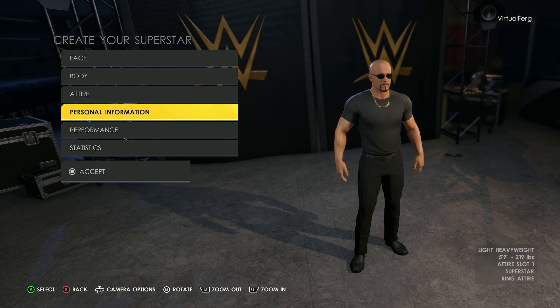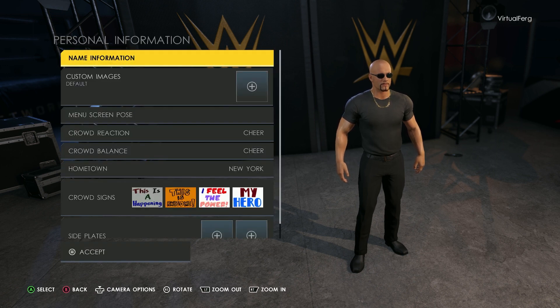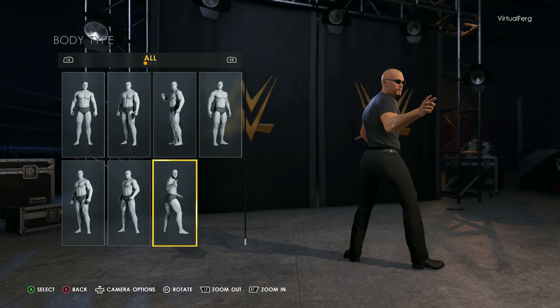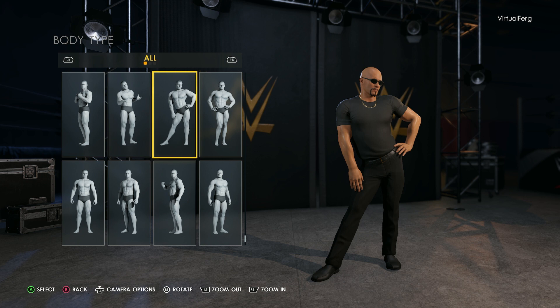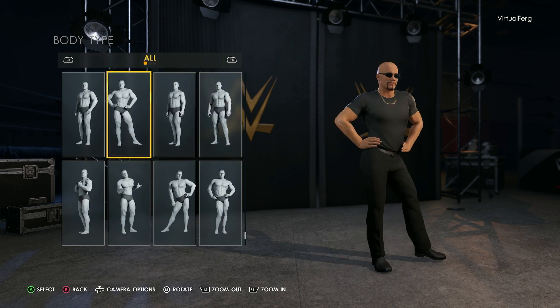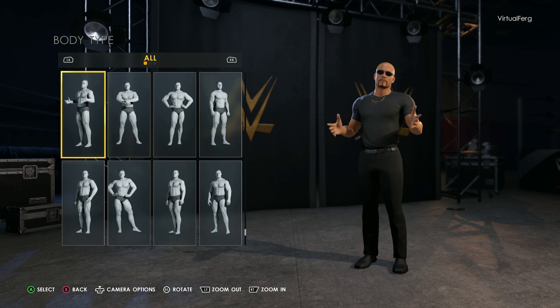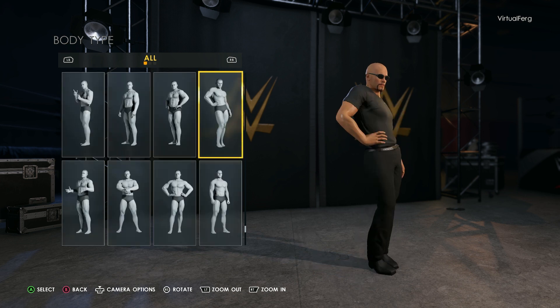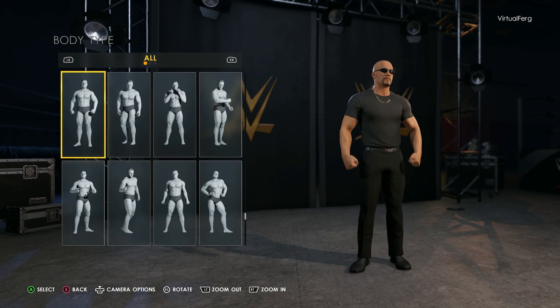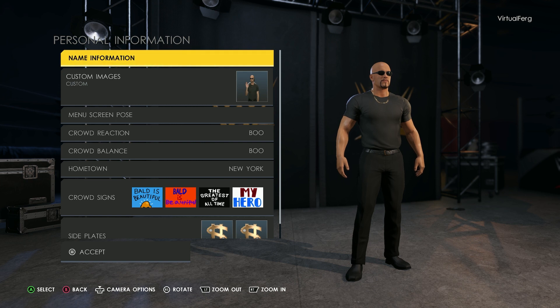Finally we've got the personal information tab, and I'm just going to quickly go through all of this. I've been going through the menu poses and some of them are genuinely hilarious — if you do create your own Kyle, be sure to come into the menu pose and just look at some of these. I've settled on the hard-man look because I can imagine him standing on the sideline managing the crowd with his audio technician headset on, just looking at the crowd trying to look beefy.